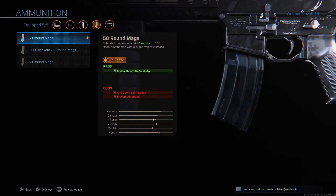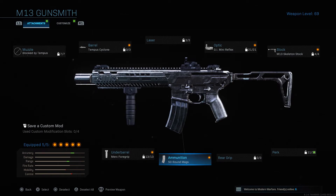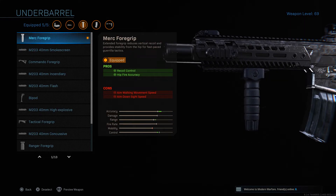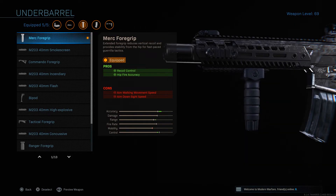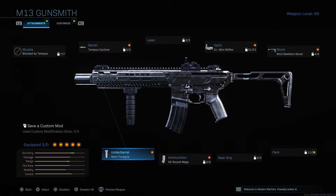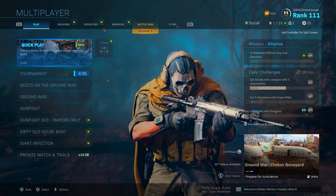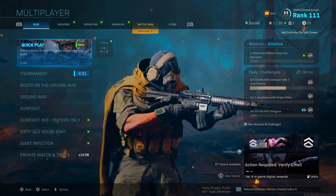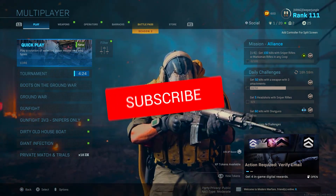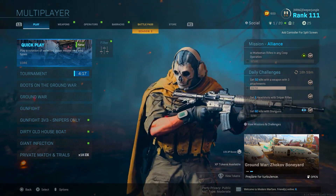Attachment four is the 50-round magazine, bumping up from 30 to 50 rounds — extremely useful on the M13 because the rate of fire is pretty fast, meaning you'll burn through magazines quickly. Attachment five is the Merc Foregrip, increasing recoil control and hipfire accuracy. Interestingly, I find myself hipfiring quite a bit with the M13 compared to other assault rifles. I'm also using Platinum Camo, which looks really cool on the M13. That's going to wrap up today's video — if you enjoyed it, leave a like, comment down below, subscribe and turn on post notifications so you don't miss a new upload. Hope to see you in the next one.